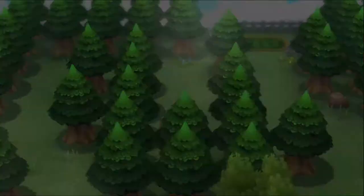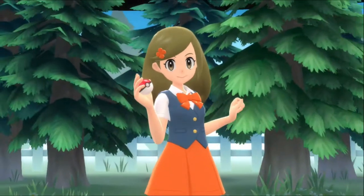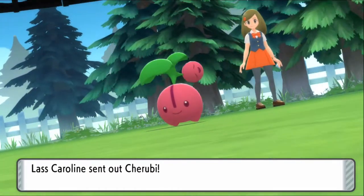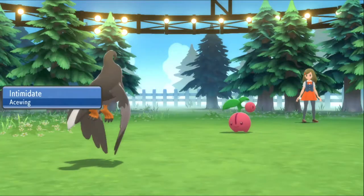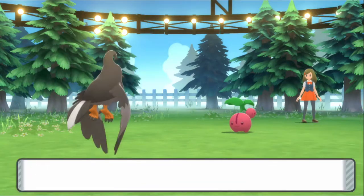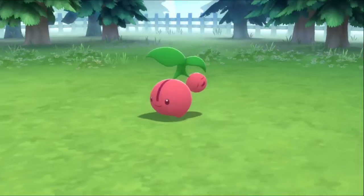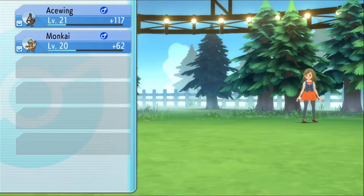A trainer pops up asking for a battle. I thought all of them were there — I guess the others unlock after you complete the area. Alright, Cherubi — cool. I've got Ace Wing and I'm not afraid to use it. Wing attack should defeat it in one shot. This gym's going to be easy!